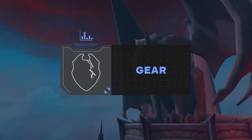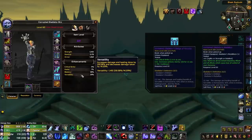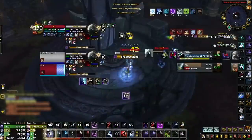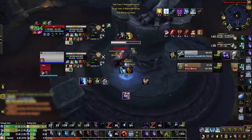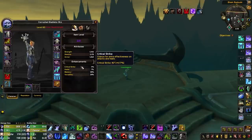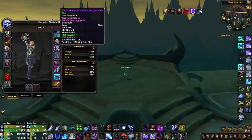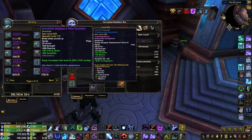Now covering everything you need to know about gearing your DK in patch 9.1. Your stat priority: above all else, stack as much Versatility as possible — despite diminishing returns after 30%, the PvP trinket set bonus to Versatility means you still want to stack it, as it increases damage dealt, healing done, and provides damage reduction. Dump remaining stats into Mastery for the largest and most consistent damage increase. Haste is next, followed by Crit, though neither is particularly strong in PvP.